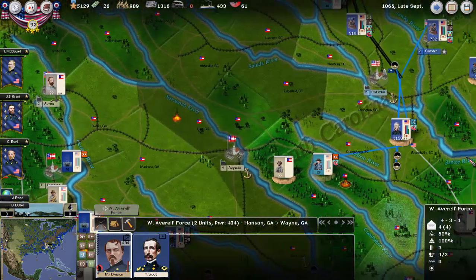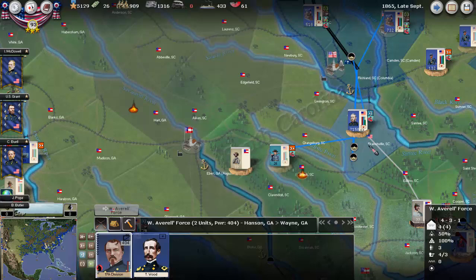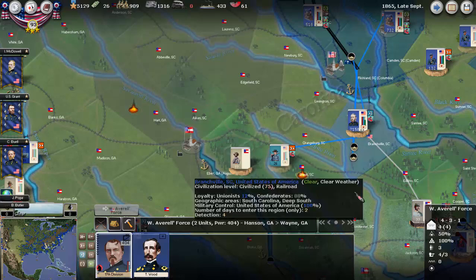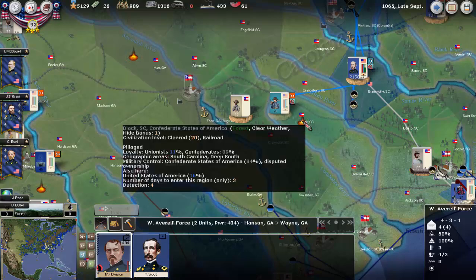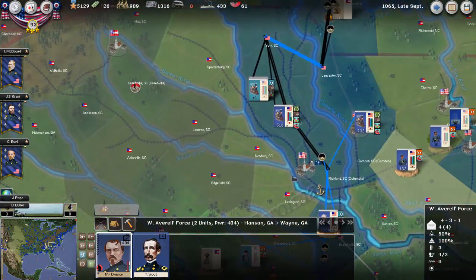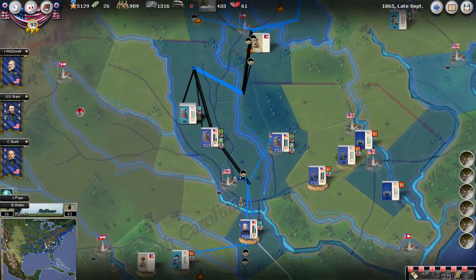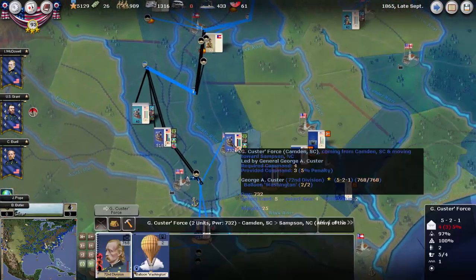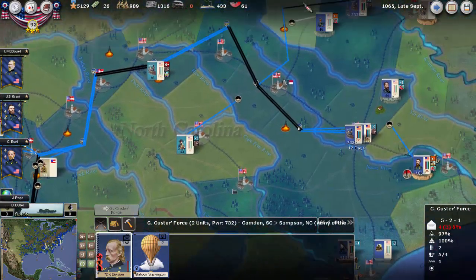Hill is up here. This area here is not controlled by the Union. But of course, the Confederacy could rail here and then come down to Dorchester and then rail over. So that is also an option. Basically from North Carolina, we're going to start to send the forces down to Charleston.